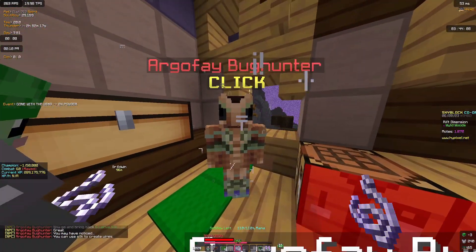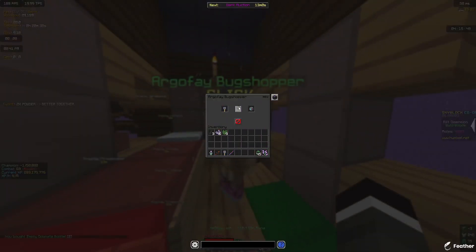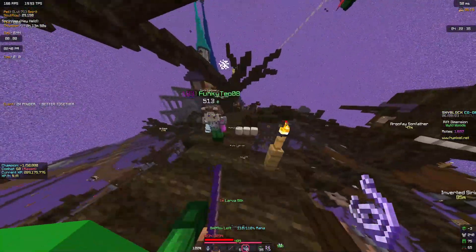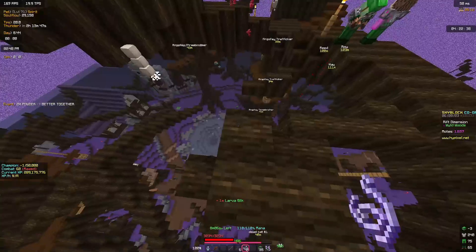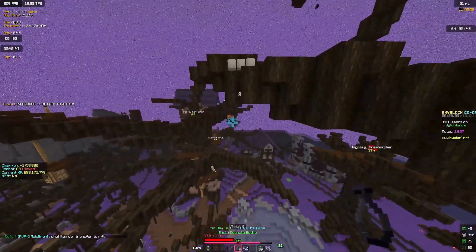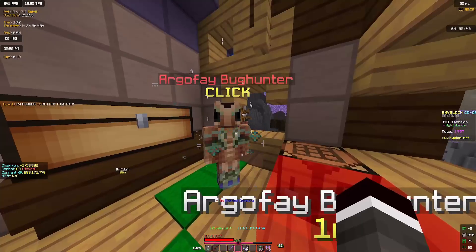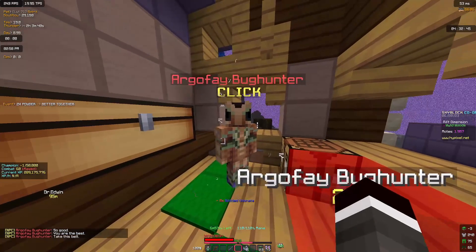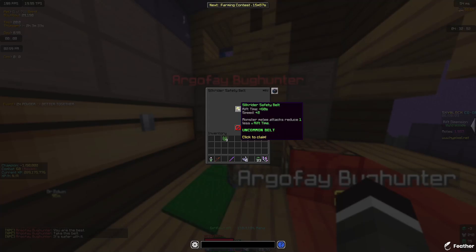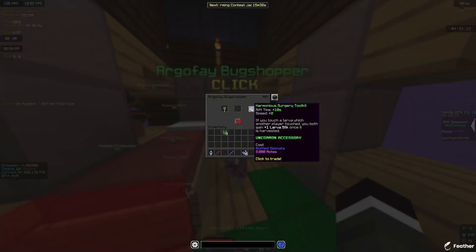After getting six silk, go back to the bug hunter and he's going to give you a stick, then tell you to go get a bottle filled up and come back. He's going to ask for eight more. To fill the bottles, use the silk from earlier to make zip lines, go on them with the stick by right-clicking, then hold the bottles while looking at the little flying dudes. After getting eight filled bottles, go back to the bug hunter and you'll be done — you'll get the silk rider safety belt as equipment.